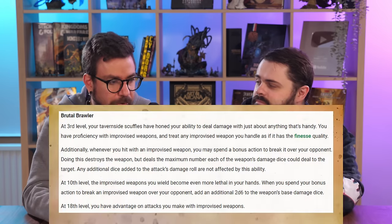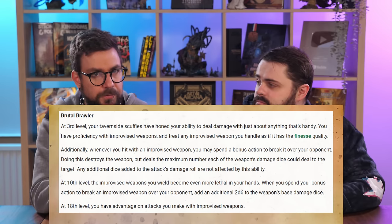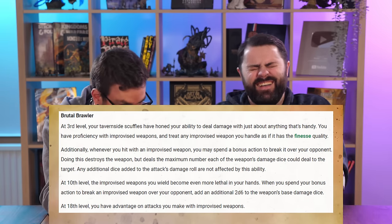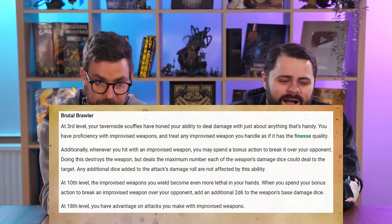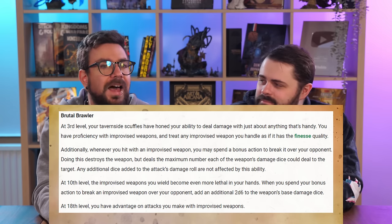Also at third level, we gain Brutal Brawler. All improvised weapons now have the finesse property and we are proficient with them. We also gain the option to use a bonus action to break our weapon over a character for max damage on the target. At later levels it adds an additional 2d6 on top of the max damage. At 18th level you have advantage on all attacks made with improvised weapons — so you're making improvised smashing attacks with advantage for max damage plus additional dice.